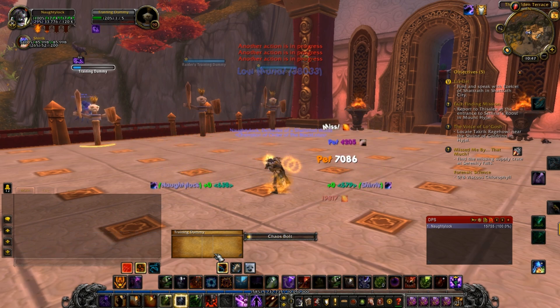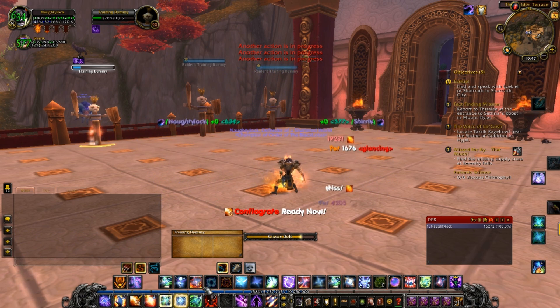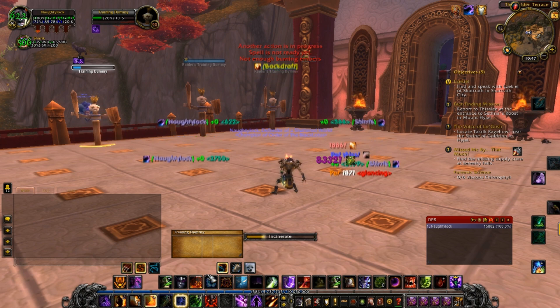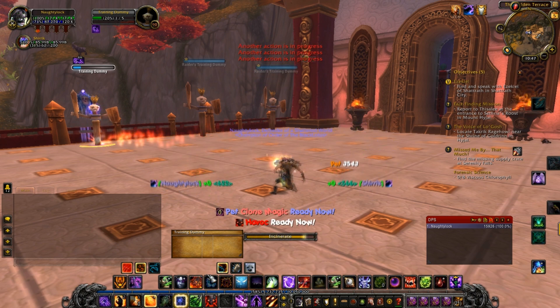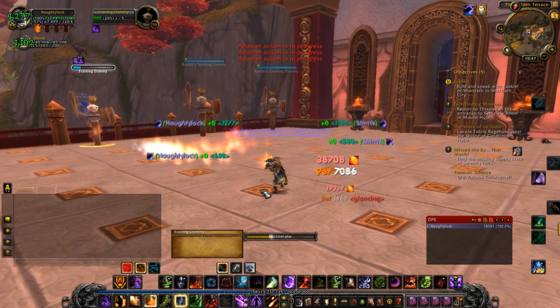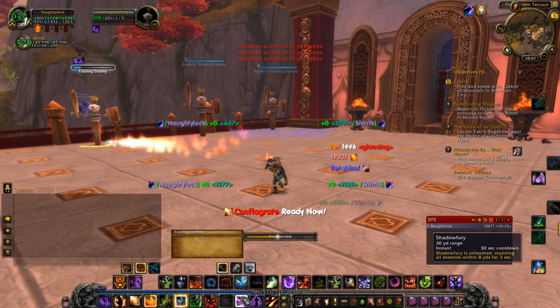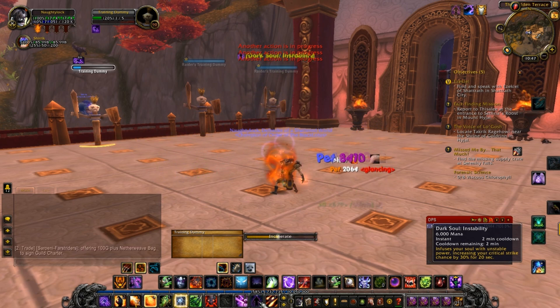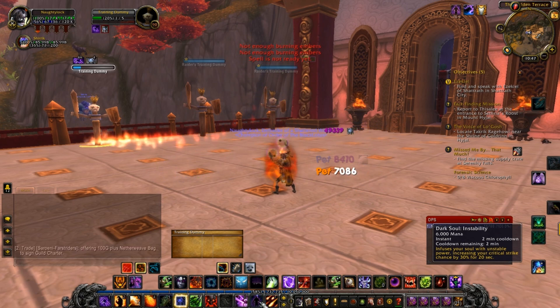They've simplified Shadow Burn — Shadow Burn no longer generates any mana. So if you have Shadow Burn incorporated into your DPS rotation, get used to not having it return mana, because you're not going to be able to get it to return mana to you anymore.